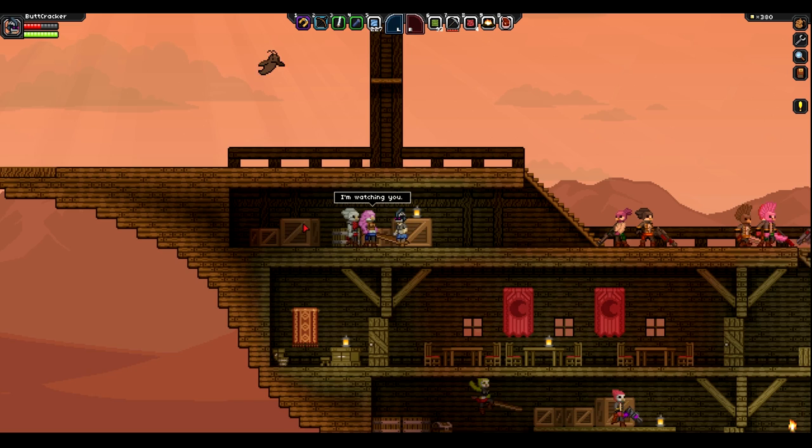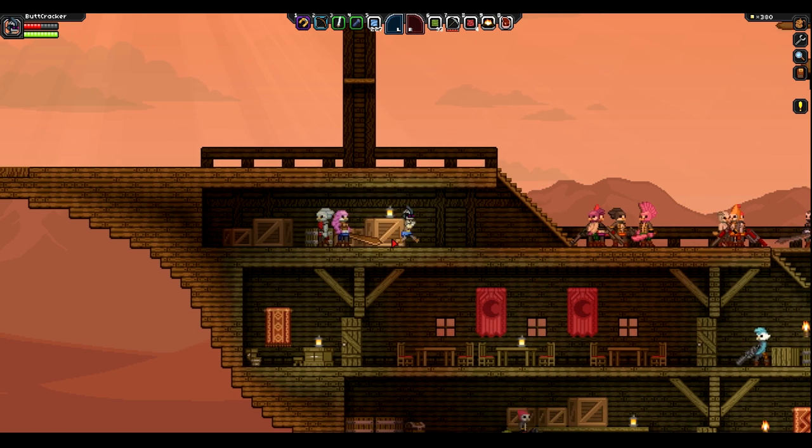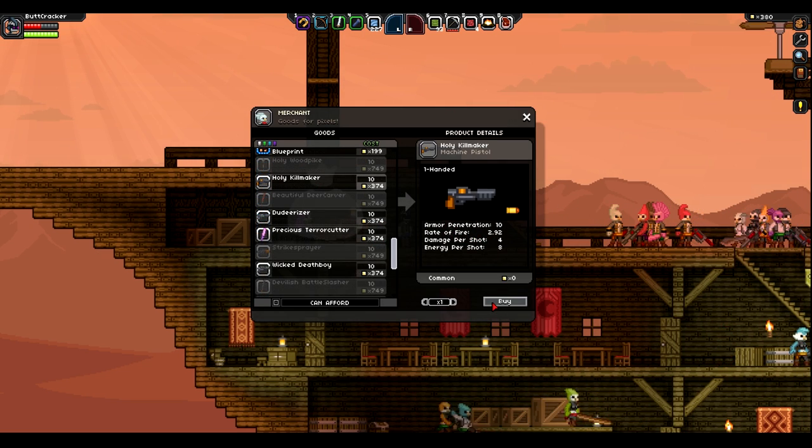So once you find him, you're going to want to talk to him by pressing the E key or middle mouse button while your mouse is over him. And he's going to sell you a lot of weapons and guns.